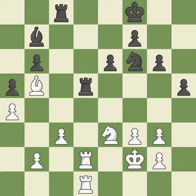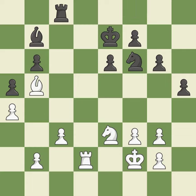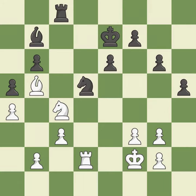This attacks a rook, winning a tempo when it moves away. After all captures, this is an equal trade. This is the only move that works. This defends a pawn that was under attack and had no defenders.